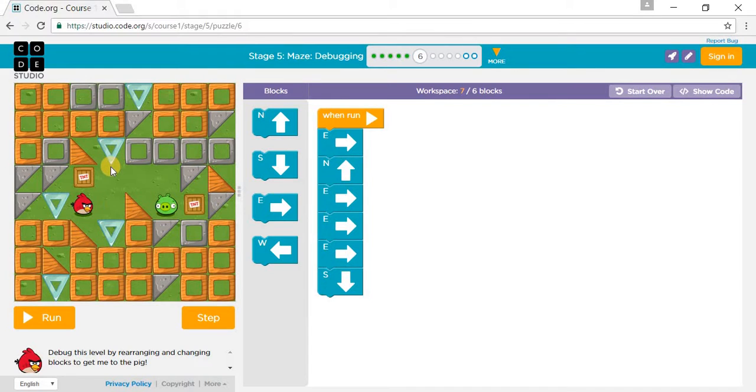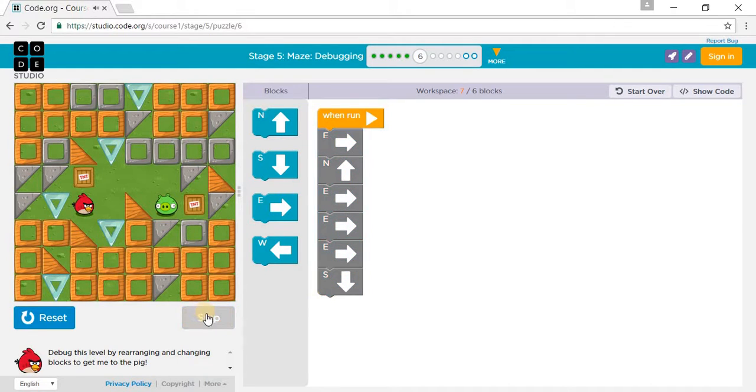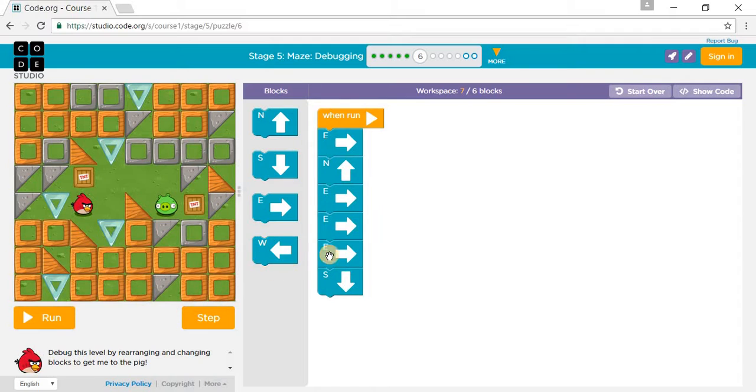Then east, north, east, east, east. So we go south — one, two, three — and then another one and another one. If we go north we still crash into the stone. So let's fix it: pick one east and one east and press run.